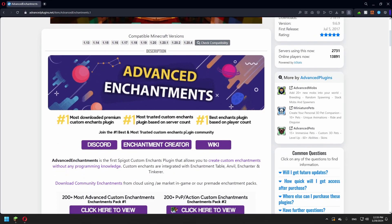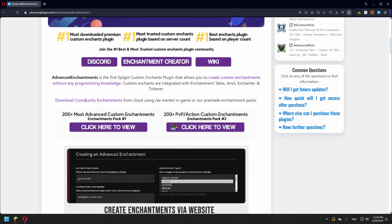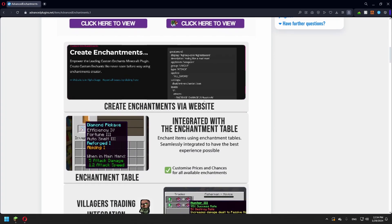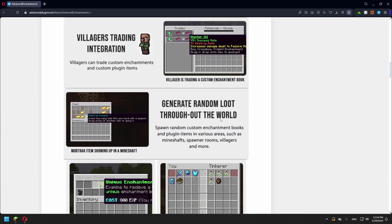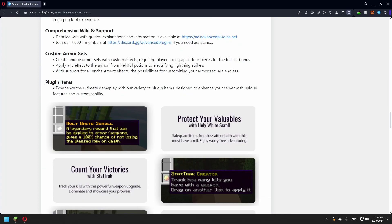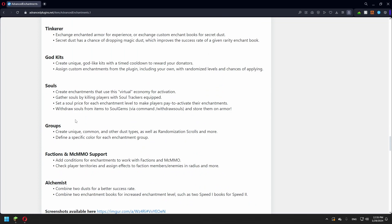Let's go over the plugin features. It's the first custom enchantments plugin that lets you create custom enchantments without any programming knowledge. You're able to download community enchantments from the AE marketplace. It has a few different packs of enchantments and you can create enchantments with the website as well. Also integrated with villagers — you can get enchantments through random loot in the world. It has enchanter, tinkerer, and godkits. It's used by the biggest Minecraft servers, has a huge support team, and lets you create armor sets and plugin items. The page is linked in the description.